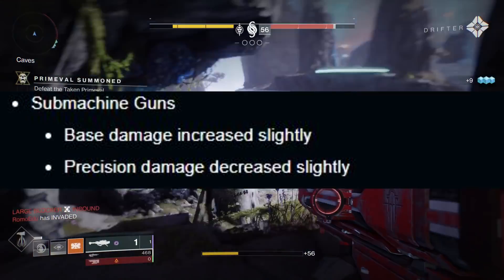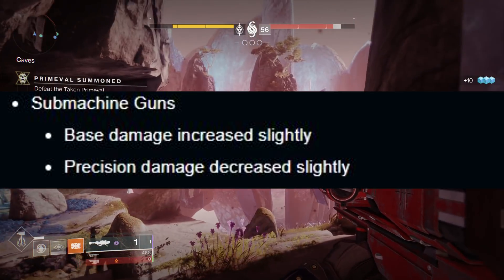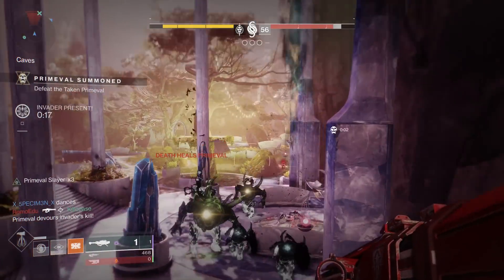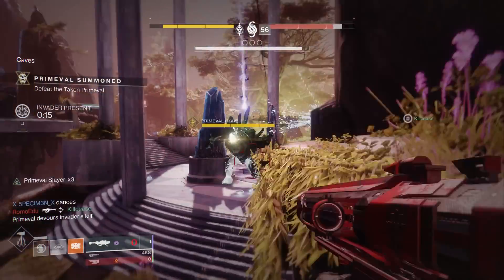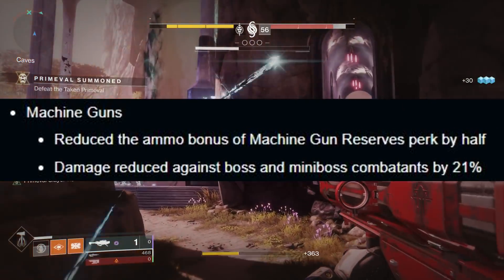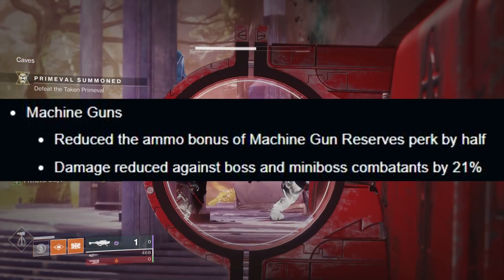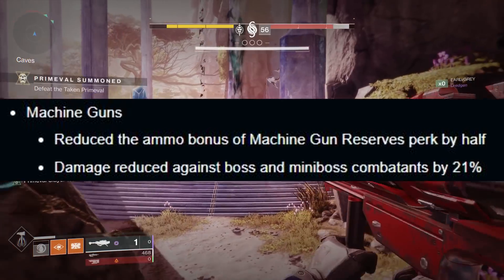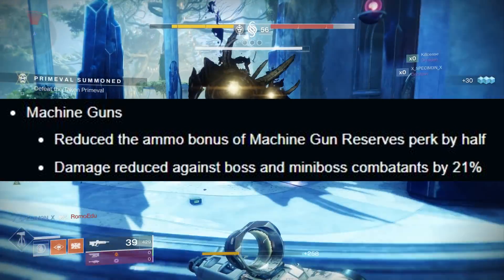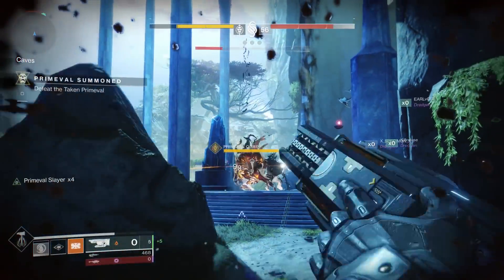For submachine guns, base damage increased slightly but precision damage decreased slightly, so they'll hopefully be more consistent overall — a little bit of both buff and nerf. For machine guns, the ammo bonus from machine gun reserves was reduced by half, and damage reduced against boss and mini-boss combatants by 21%. So that's a big nerf to machine guns, unfortunately.